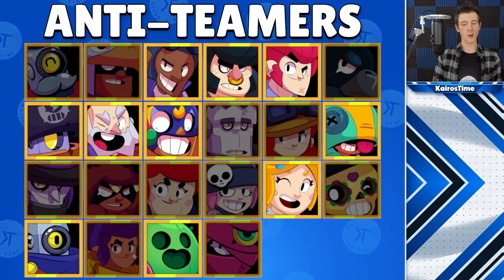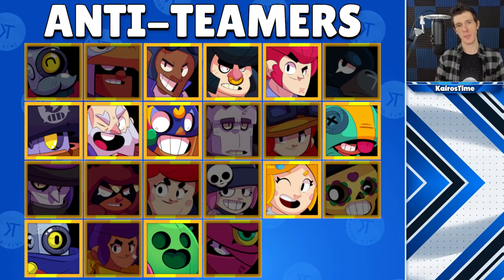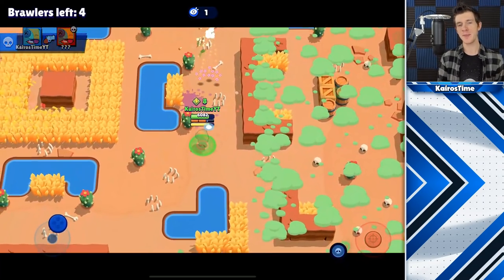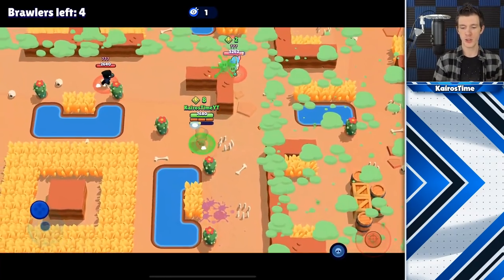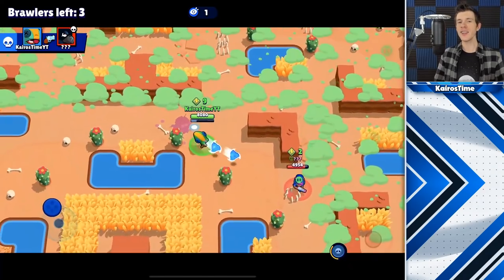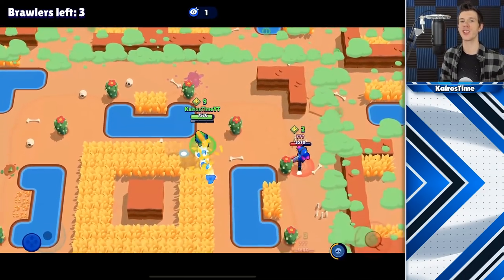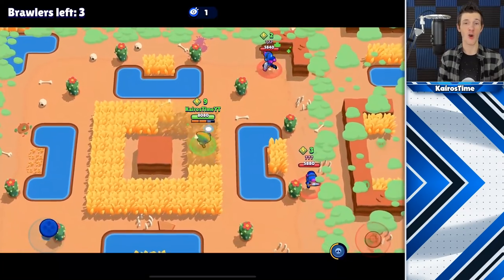The best anti-teamer brawlers are ones that can burst people down from a long distance without getting hit themselves, or brawlers that have a super allowing them to get up close, take one out, and get away — or maybe even take the whole team out in one go. These brawlers include Colt, Bull, Brock, Dynamike, El Primo, Ricochet, Daryl, Piper, and Leon. The best time to be an anti-teamer is when you're confident you can take at least one enemy out without dying. If not, stay away and wait until they engage another player or team so you can attack from a different side.